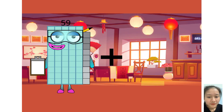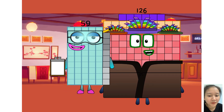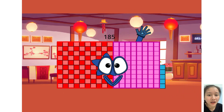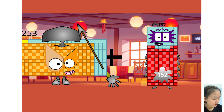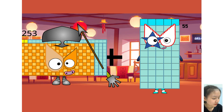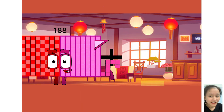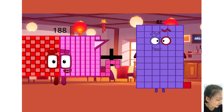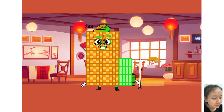59 plus 126 equals 185. 253 plus 255 equals 308. 188 plus 56 equals 244.